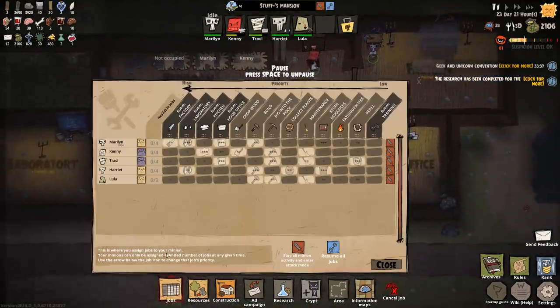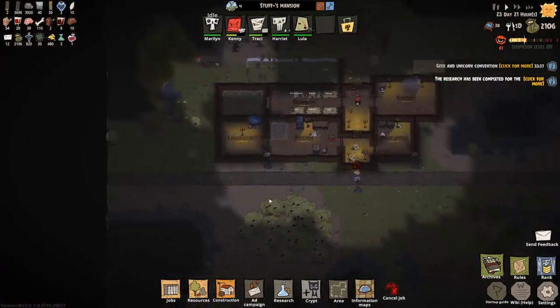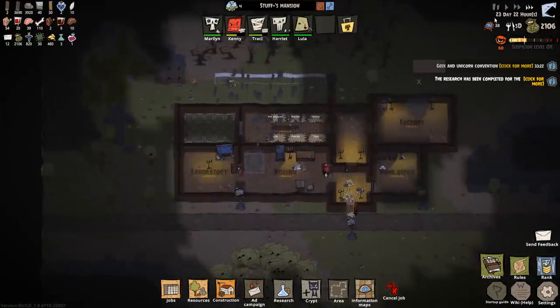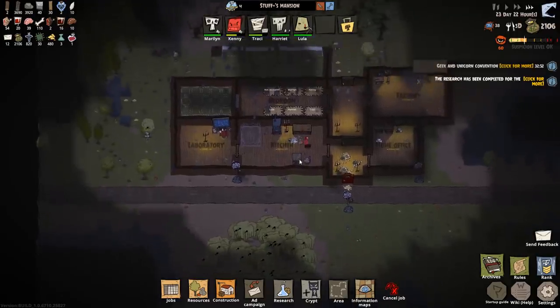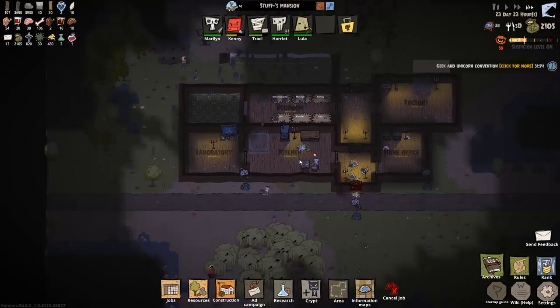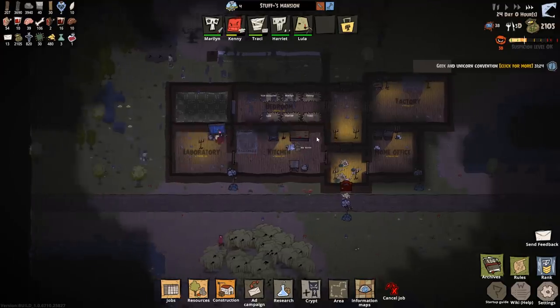Marilyn is currently idle. Marilyn is set to — yes, the mail room. The problem being that we don't have enough wood. Who's currently on chop wood? Kenny. And I might as well put Marilyn on that as well, just to get it done. That makes sense for her anyway — she's going to chop the wood needed and then use it for the home office.